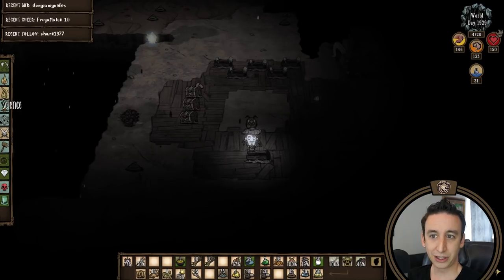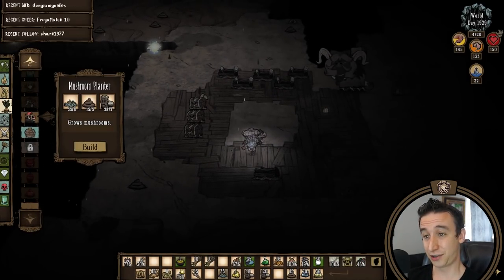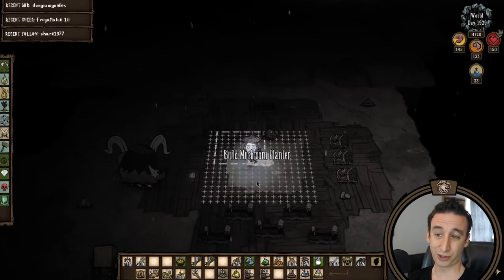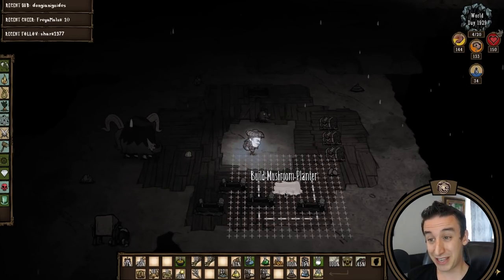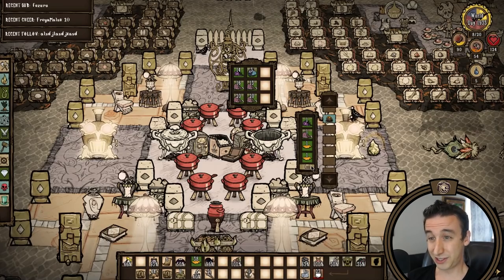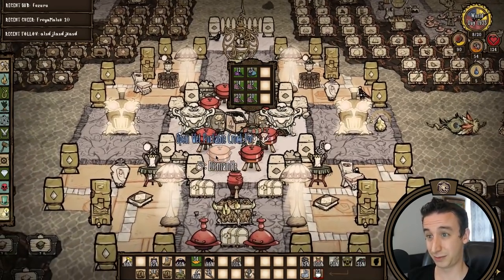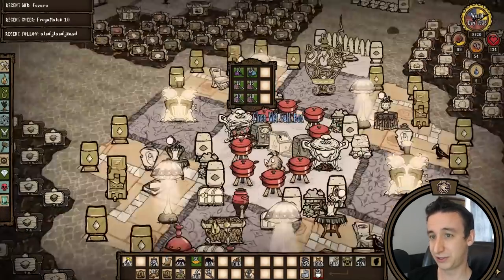I'm setting up the outpost right between the lightbulb and lichen fields. Once you get into the lichen there's the threat of worms which have killed many a beefalo. Besides, the trip will be much shorter now that we're riding into the ruins so I don't mind setting up shop a bit out of harm's way. The outpost is built — I'm going to go back upstairs for a few days and make preparations for summer, make the knapsacks from the canary, and cook up a bunch of food.